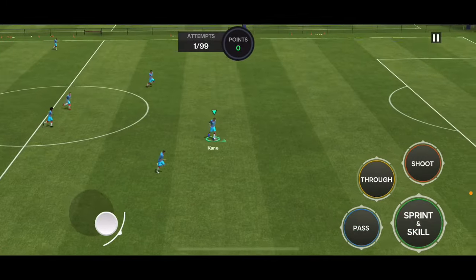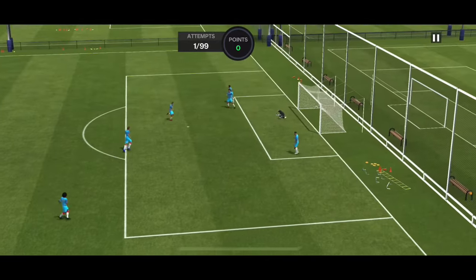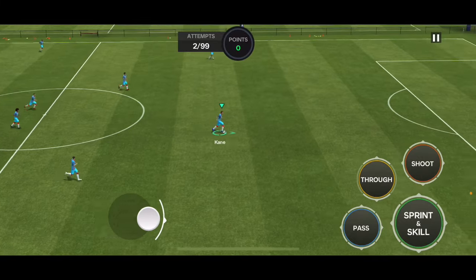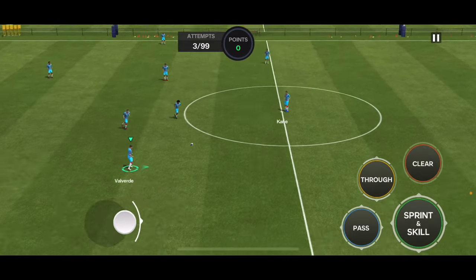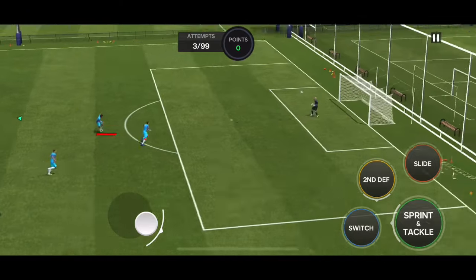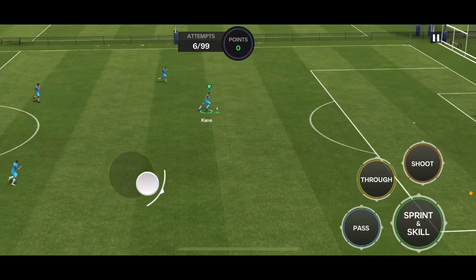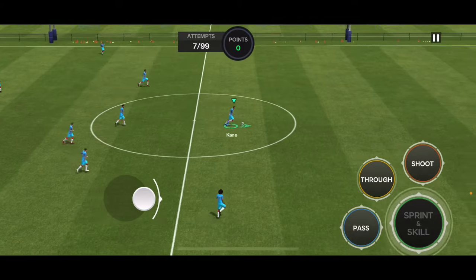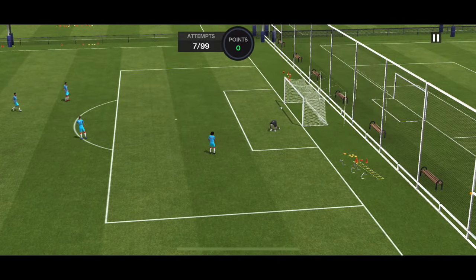Shot power is a very good option for scoring easy goals in FC Mobile. If you are on the edge of the box, give your player almost full power and they will almost always score. The key is that they should have decent shooting and you should use their strong foot — if they have four-star weak foot or less, stick to the strong foot. Give it close to full power, as you can see I gave it almost full power with Harry Kane and he usually scores these power shots. Just below full power is the sweet spot.